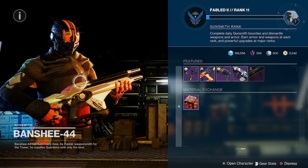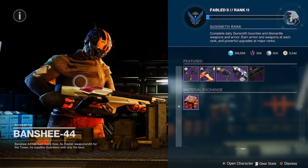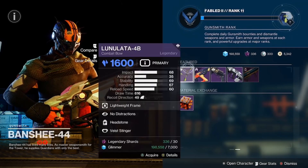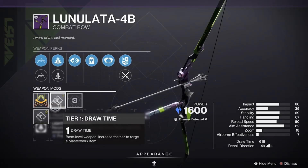Guardians, what is up — we're back here again for your featured weapon reset for Banshee-44. We have the Lunalata 4B with Headstone, no distractions, with the draw time masterwork — good roll here on the Lunalata.